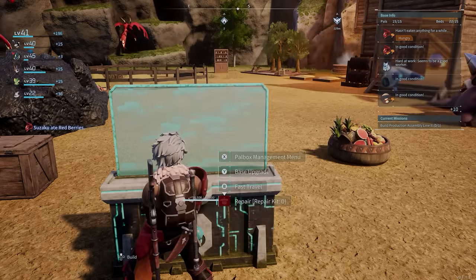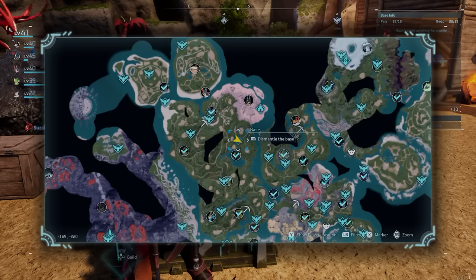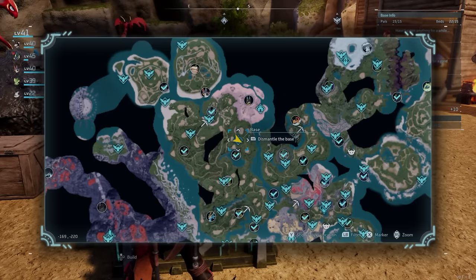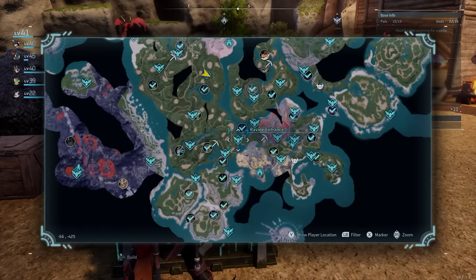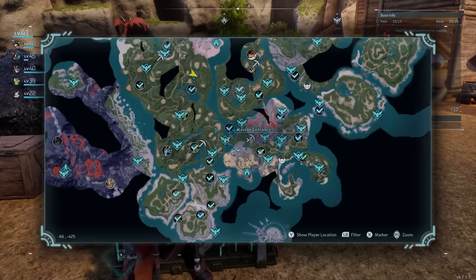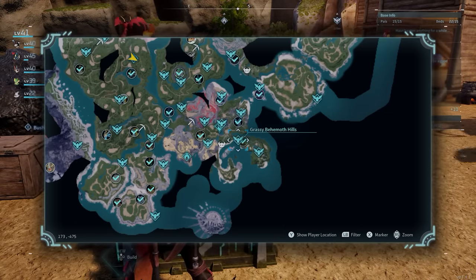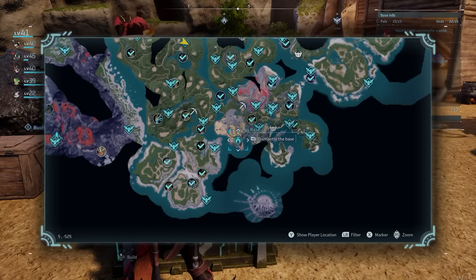The chances are, in order to build your second base, you're going to have to destroy your first one by going to the map and destroying it. If you do that, all your PALs go into your PAL box, you lose half the buildings that have to be within a base, and then you have to lug all your materials from one place to another. If you build your first base next to Grassy Behemoth Hills — the fast travel point — you can use that to travel to your new base. You can also build here, meaning you won't have to get rid of your first base. You'll use that the entire game because there is tons of iron here, making it a really good place for a starting base.